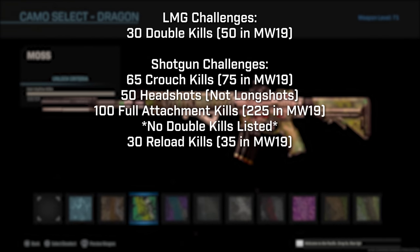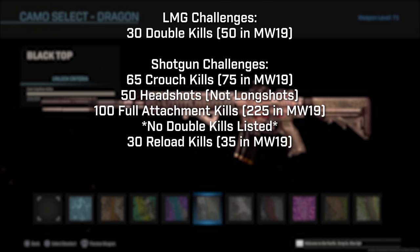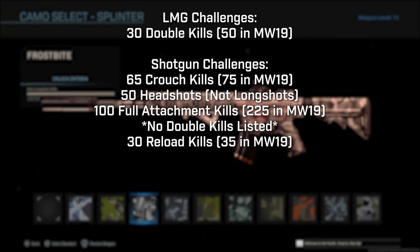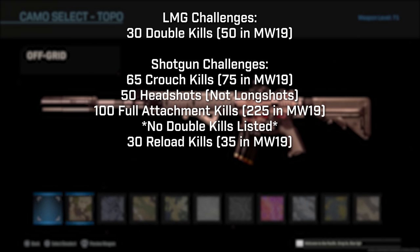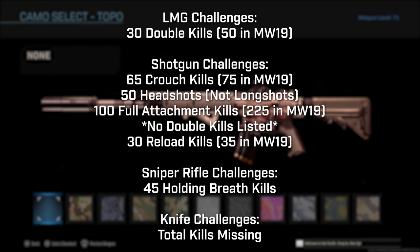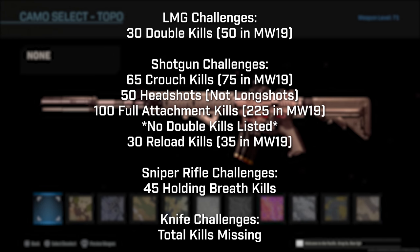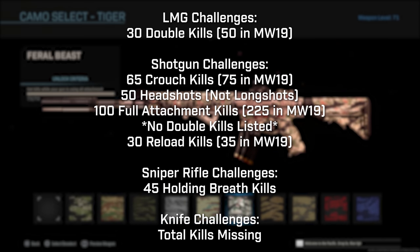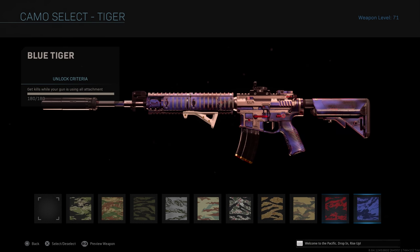The LMGs have a different double kill challenge total — 30 instead of 50 in MW2019. Shotguns have 65 crouch kills instead of 75, 50 headshots instead of long shots, 100 full attachment kills instead of 225, no double kills listed, and 30 reload kills instead of 35. Sniper rifles have 45 holding breath kills in place of what seems to be double kills. The knife challenges are just missing the total kill count. Everything else across every weapon category is the same as Modern Warfare 2019.